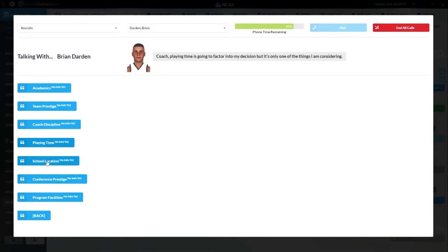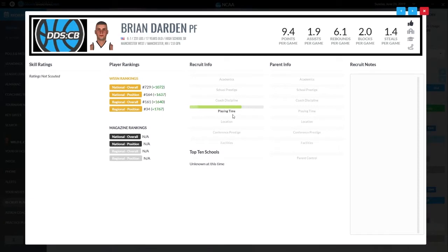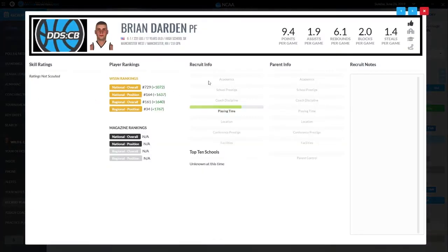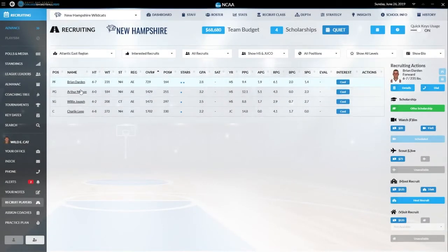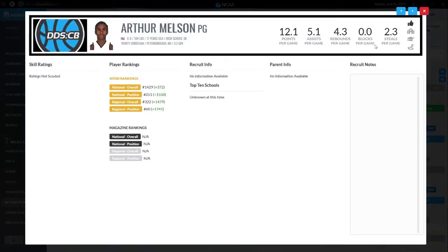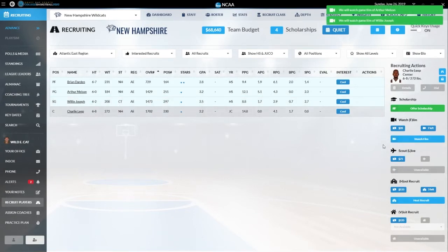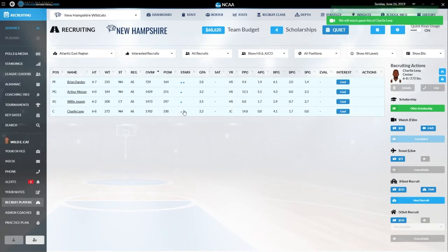Playing time is going to factor into his decision, but it's only one of the things he's considering. He's done talking for now, so I at least know playing time matters. As we get further into recruiting, when I'm able to visit the recruit, I can talk to him about whatever aspects are most important to him. His numbers aren't bad — we'll watch film on all these guys to get an idea. Melson's stats aren't bad either — he's the 1,429th rated player in the country — so we'll keep an eye on him.